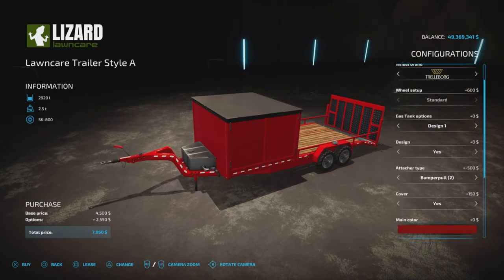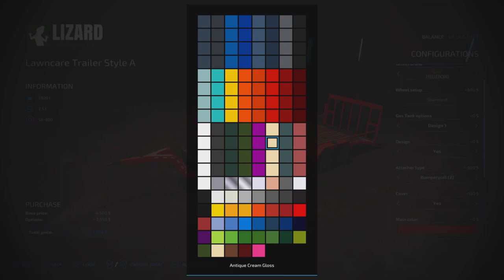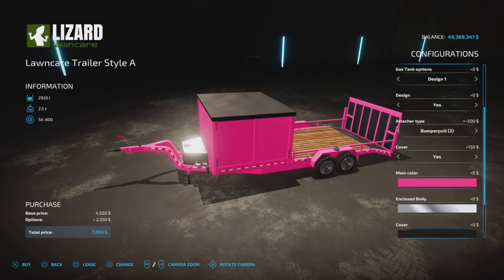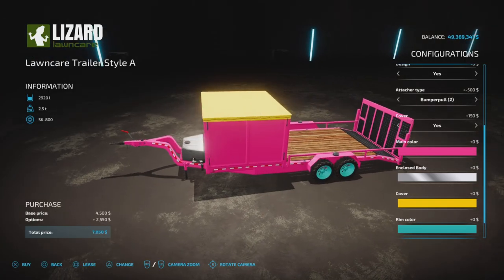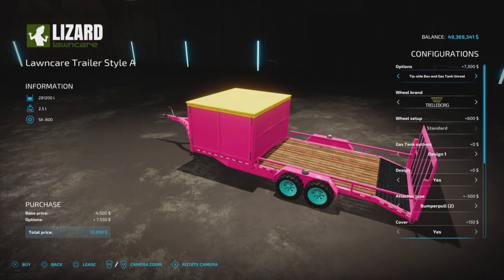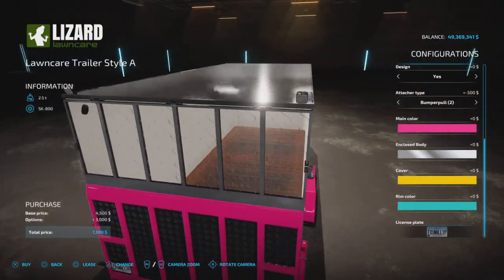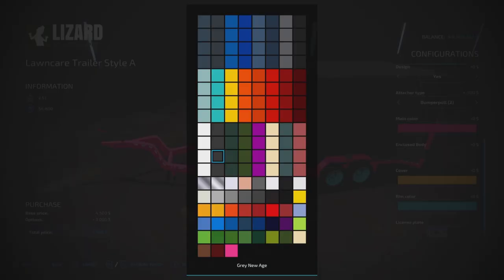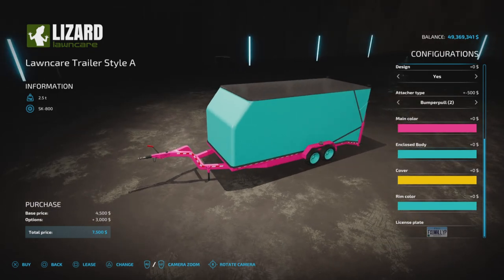Cover yes or no — we'll say yes. Main color comes in all the A2 Studio colors we've come to know and love. Red is actually the standard color — let's make it pink, and $0 to change. Enclosed body color and cover color also have all the colors available. Rim color too, no charge. With the enclosed option, beacons change position to the top of the fenders, and you get an enclosed body color option.